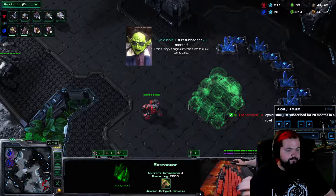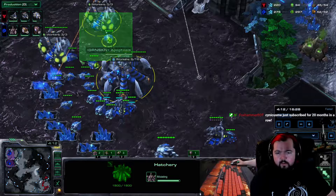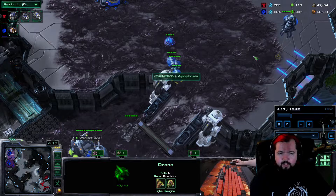I put these gases down at 3:30. One way you can remember that is it's going to be roughly the time that your roaches reach the other side of the map — you want to put those two gases down. Our lair is on the way and we're just droning. We want to fill these gases ASAP, and as soon as the lair is done we're going to take a spire.